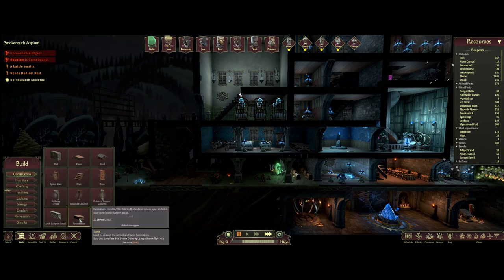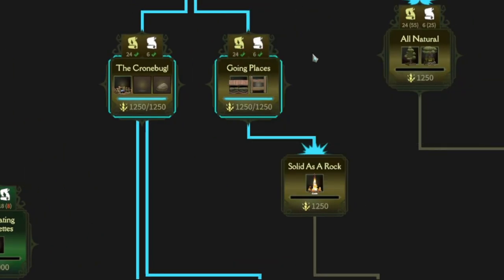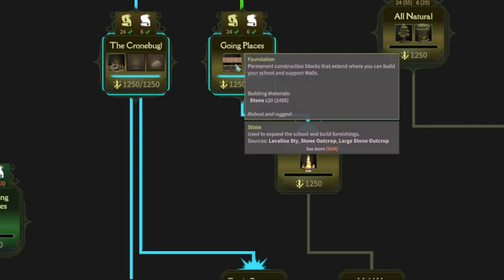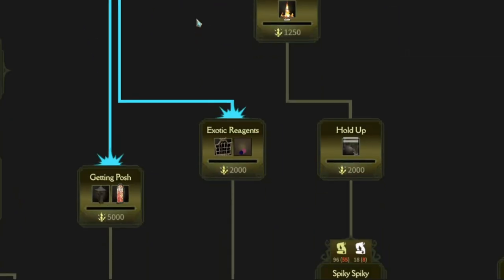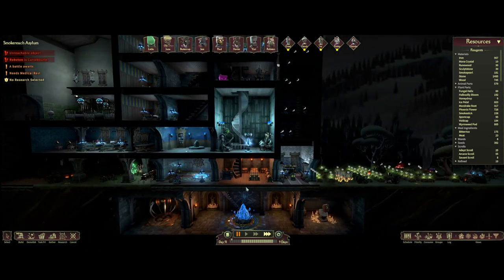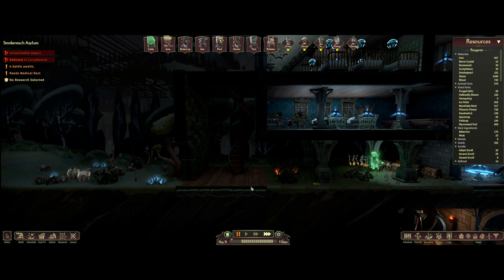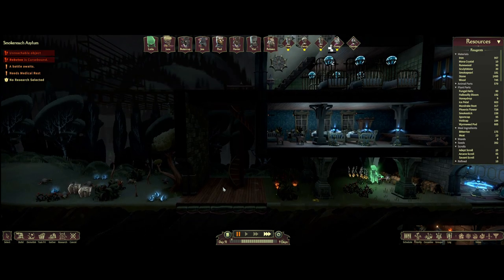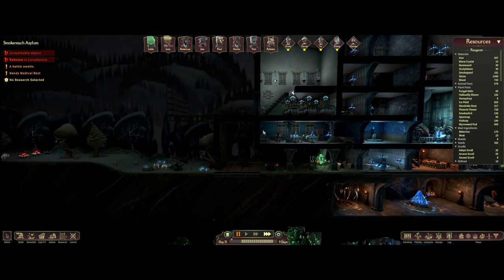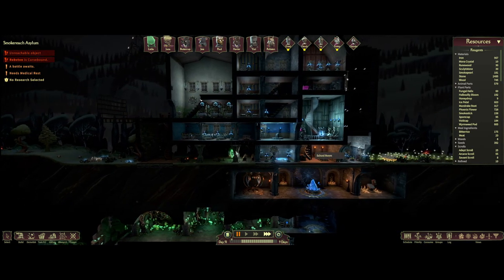Next we'll look at foundations. Foundations eventually get unlocked and they do cost a significant amount — 24 arcane scrolls and six adept scrolls. When you unlock this you get foundations and also ladders, two extremely useful tools for later in the game. The initial foundation you start with in every game is this size — from here to here. Eventually you'll want to expand out; I've gone and built my own foundations, and those foundations allow me to build staircases and walls to continue expanding my school. Foundations are the primary means to expand your base outwards.